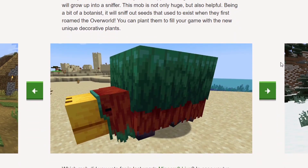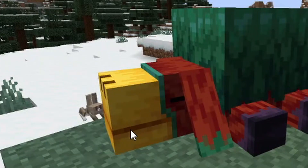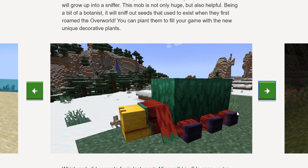They've also added some new photos of the sniffer, just to show you how big it is. Look at it next to a bunny — it's laying down right here. That bunny is like tiny. It's a huge mob.